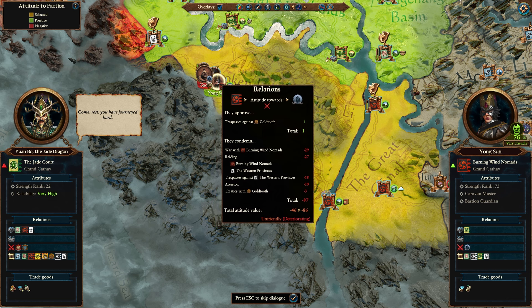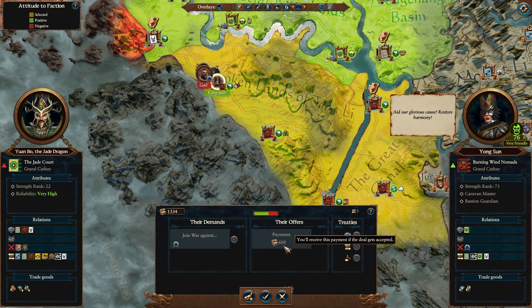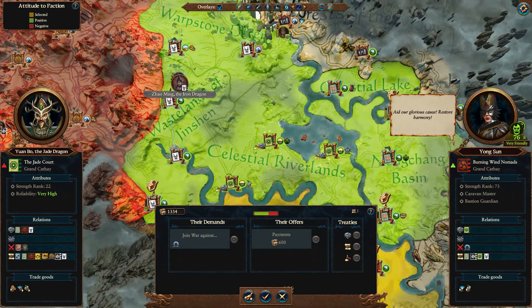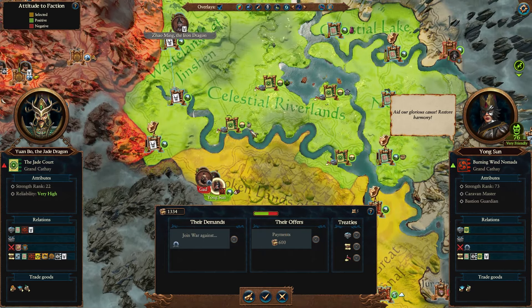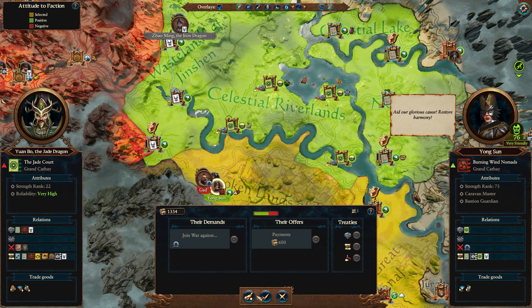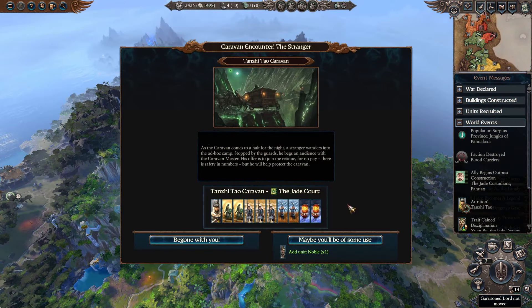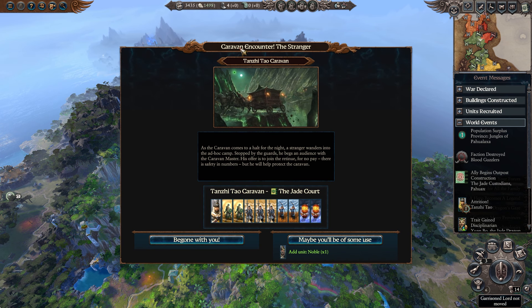Zhao is completely ignoring the Lazargs - she's having to deal with all of it. Join the war with the ogres? Yeah, I probably should - she'll pay me some gold. We've got a caravan encounter that is not an ambush, sadly. The stranger: as the caravan comes to a halt for the night, a stranger wanders into camp. Stopped by the guards, he begs an audience with the caravan master. His offer is to join the Red Nuke for no pay, just safety in numbers, but he will protect the caravan.